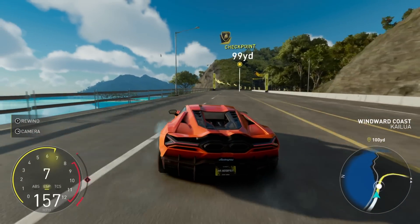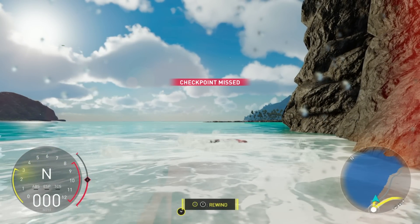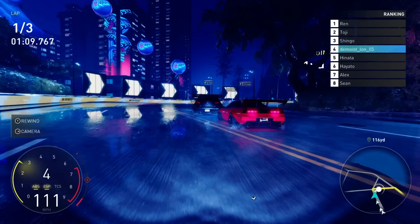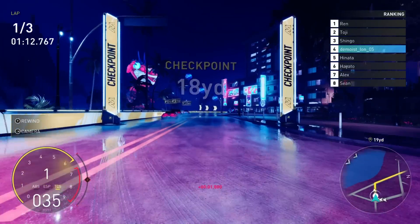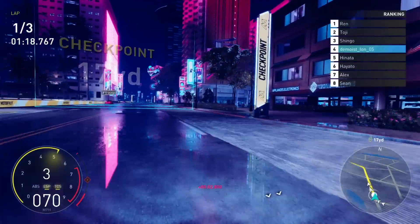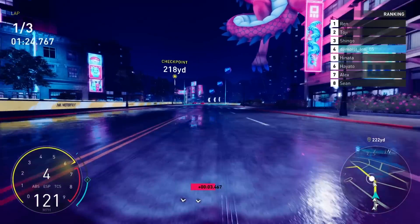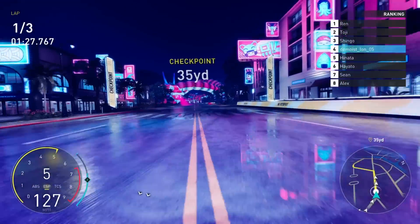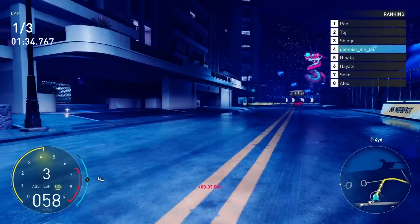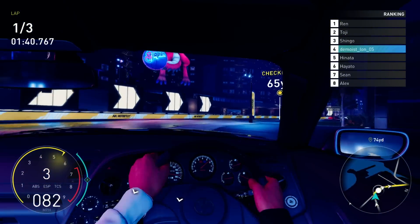Still, at least the water looks nice up close. As I mentioned before, the Crew Motorfest takes place on an island in Hawaii, which is where eager race fans have just set up a brand new horizon festival — oh wait, sorry, it's called a Motorfest, my mistake. So anyway, with this in mind, you're probably wondering how and why there's all this gameplay footage of me Tokyo drifting around a race track that looks very much like it's come straight out of Shinjuku, which is geographically quite far away from Hawaii.